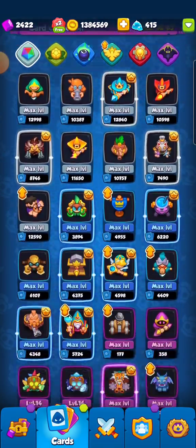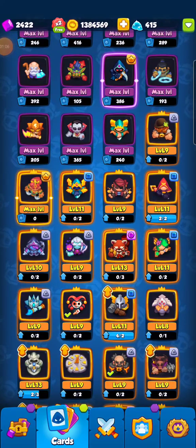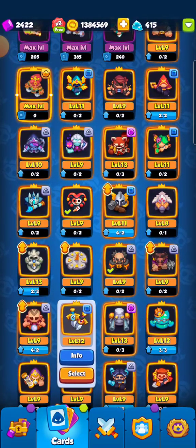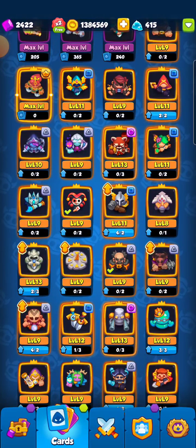My original plan was to use the page of secrets on spirit master to get spirit master from 13 to 14 to 15. But I think I'm instead going to use it on my enchant sword. Being able to auto level up something is obviously really good.